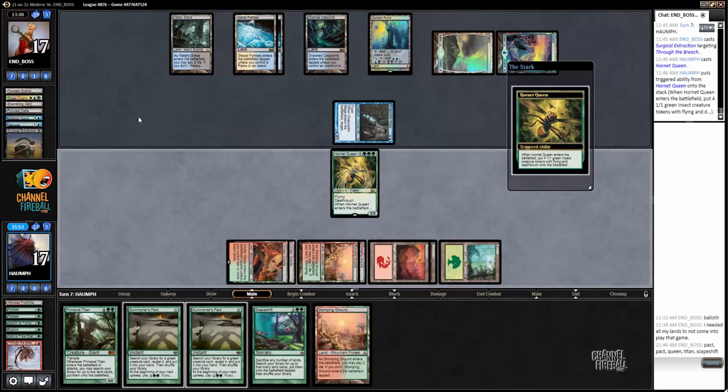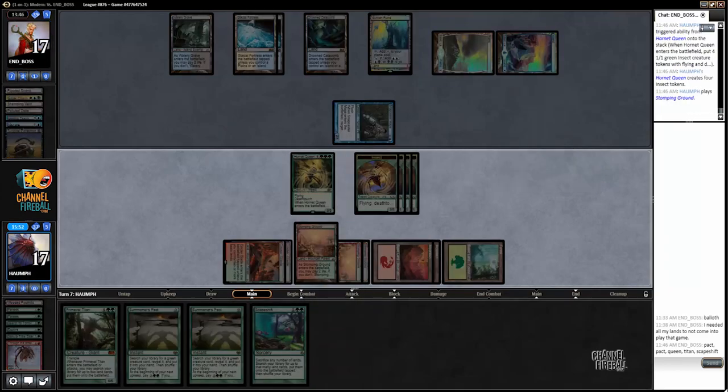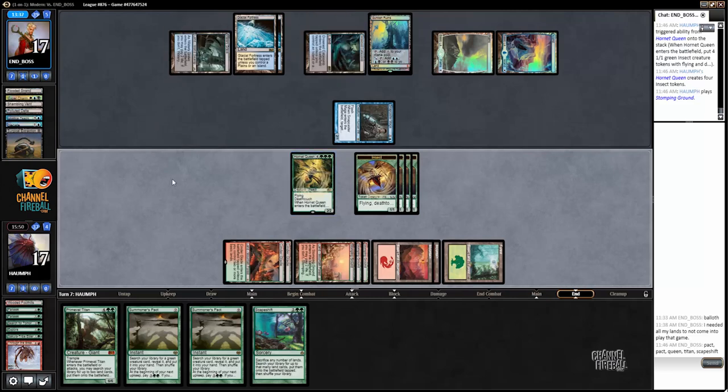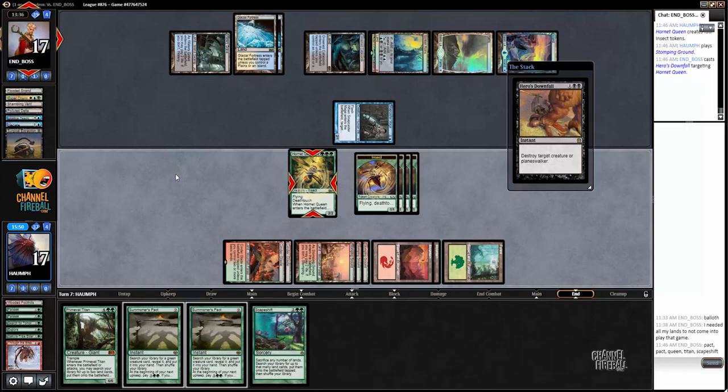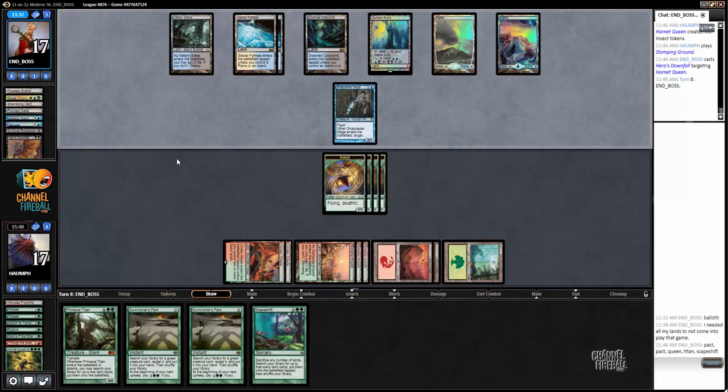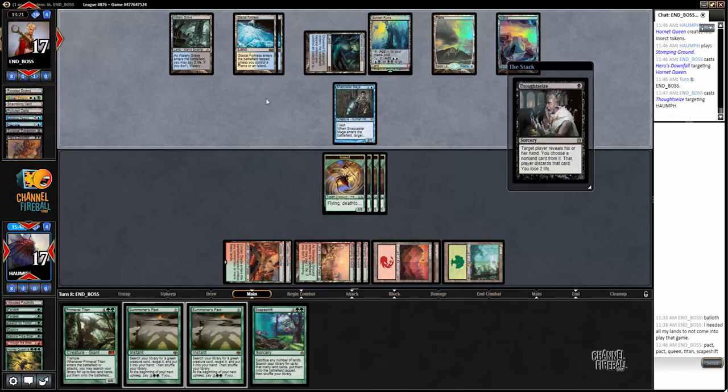I play out the Hornet Queen and play the land - that way if I draw another land I can play Primeval Titan and at the very least play around Mana Leak. We have a Queen online. Hero's Downfall - okay. My opponent does have White Sun's Zenith; I might just trade off a Snapcaster for an insect here though.